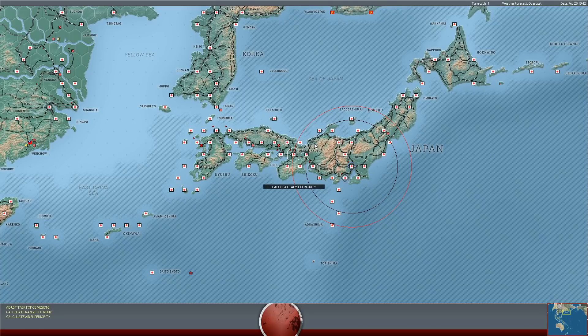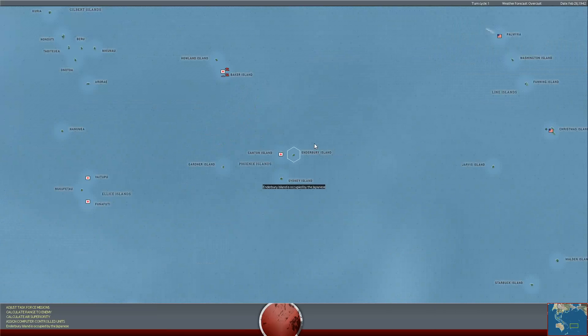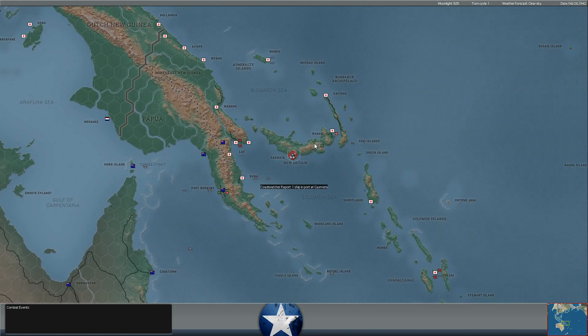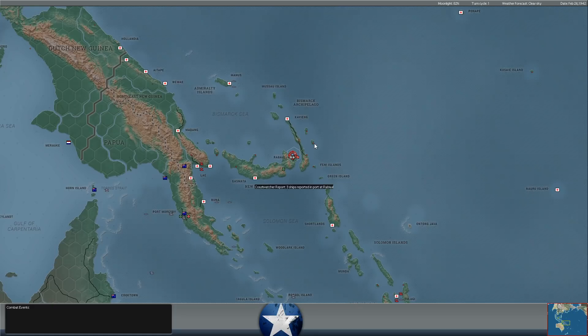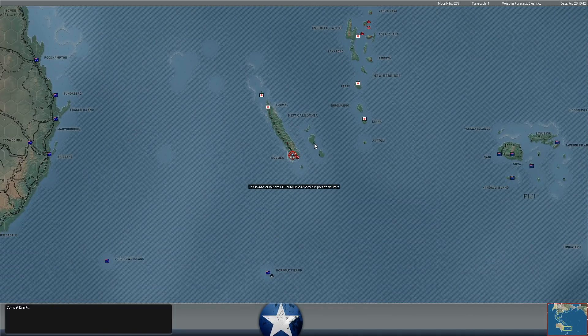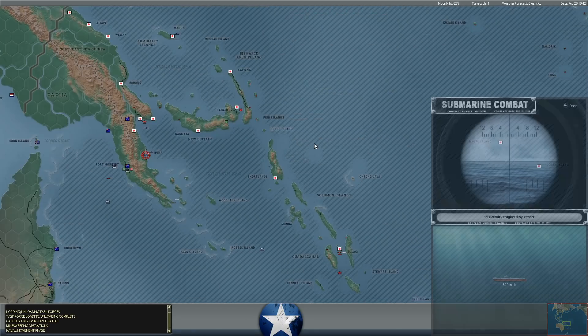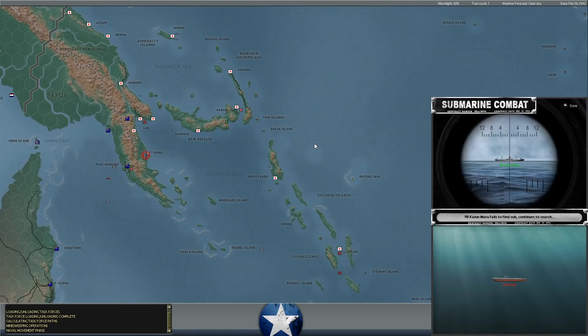Hello everybody, it's The Historical Gamer once again, and today we are returning to War in the Pacific, Admiral's Edition, our Let's Play series against XTRG, a fellow YouTuber who is playing on the side of the Japanese. It is February 26th of 1942 in our Let's Play series. The Japanese have advanced far further than they did historically, taking New Caledonia, driving south into Esprit de Santo, and also beginning the assaults on the islands in and around Java, the Dutch East Indies.